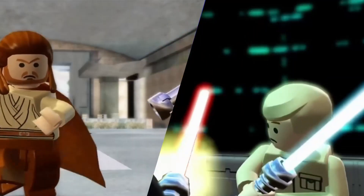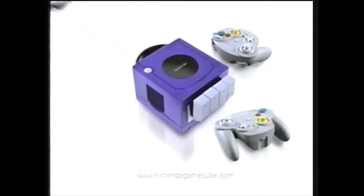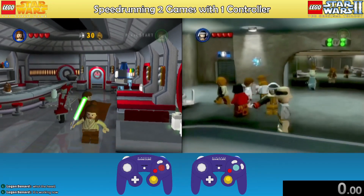Today, I'm going to speedrun LEGO Star Wars 1 and 2 at the same time using GameCube Wavebird controllers, which can connect to multiple consoles at once so the characters in both games do the exact same inputs at the same time.